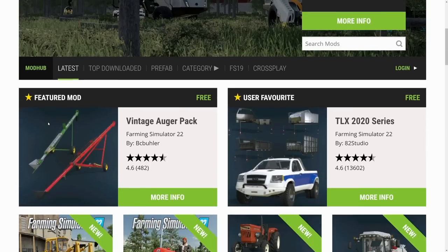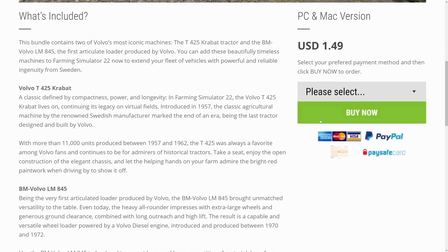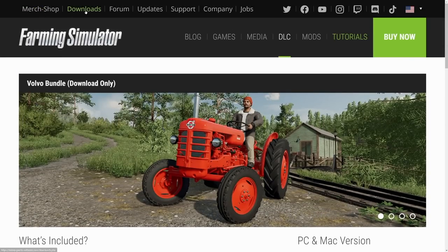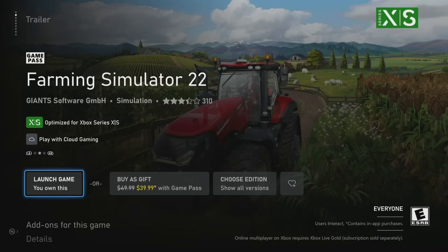One way is to go to the Farming Simulator website, go into mods, and click either the Volvo or the smaller Volvo tractor. You can buy both of them for $1.49, and once you do that you'll get an email saying where to go from there — just go to downloads and enter your key.